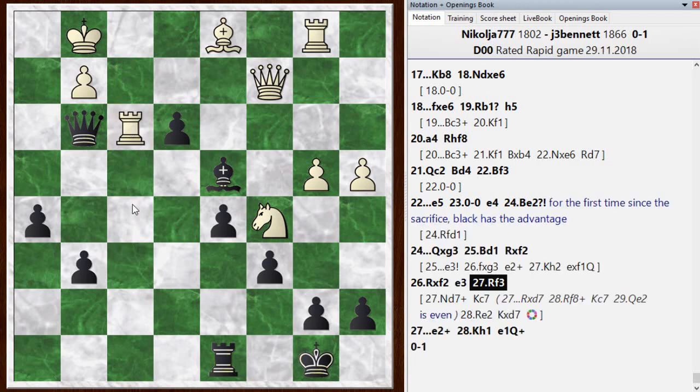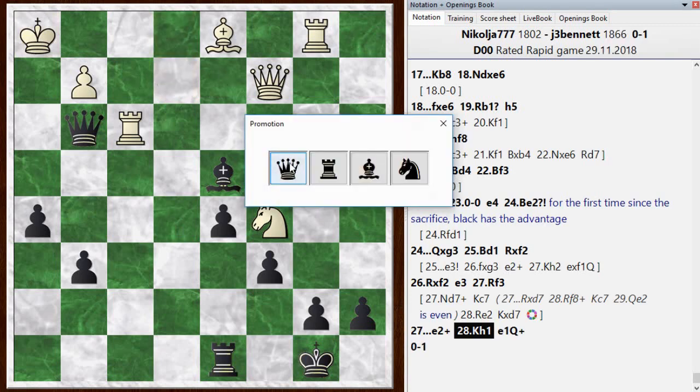He tried rook f3. I was worried about queen check here, but this just doesn't lead to a draw — I come back with check again and then he blocks it with the rook. Then I noticed that after pushing the pawn forward with check, the king has to move — he doesn't have any alternative and can't escape the check. If he could step away, I'd still have to worry about my queen getting taken, but the only square available is h1 and I can queen with check. This is actually a forced mate — in fact, it was forced mate from when he played rook f3: there's a mate in three starting with e2 check. So that's how it went: e2 check, king h1, e1 queen.